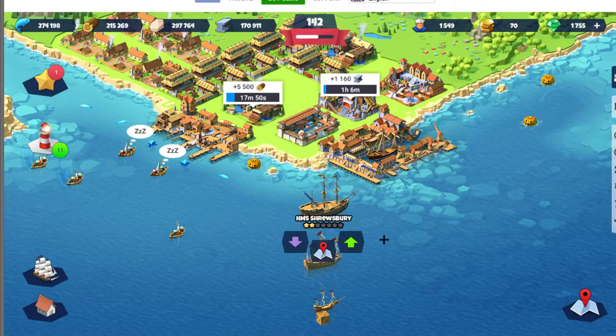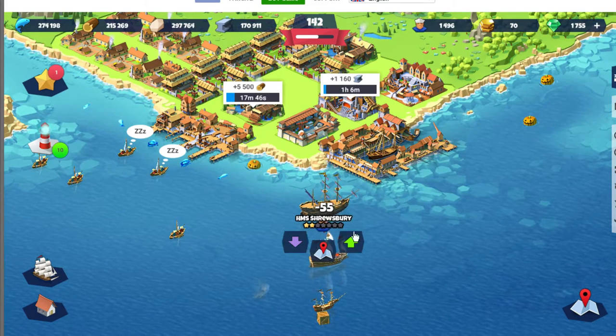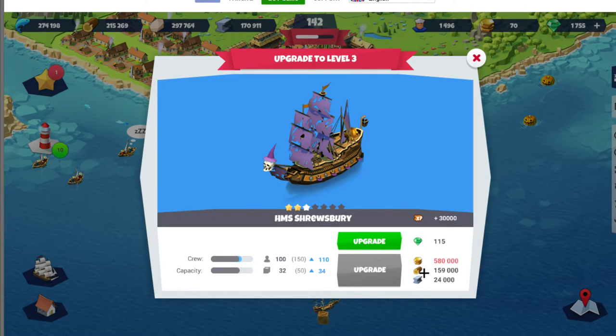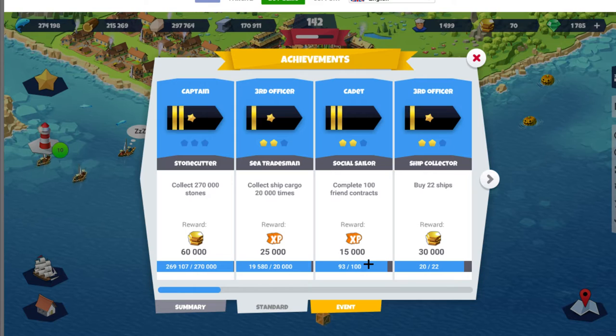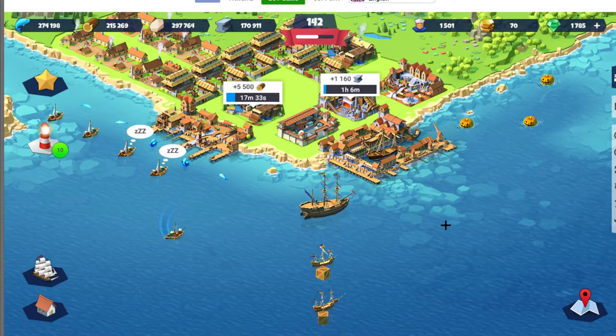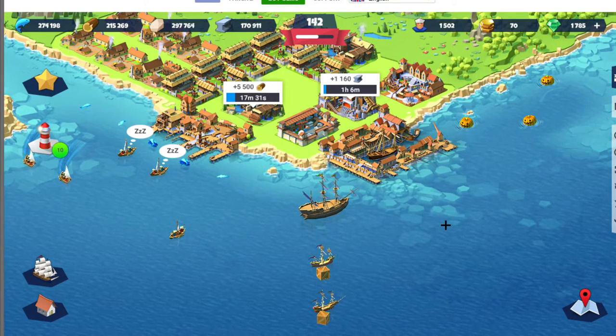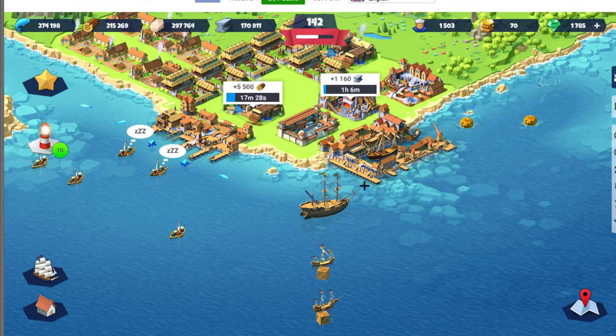Ships tend to give more cargo slots as you upgrade toward max. I want to upgrade this ship right now — and there goes my gold, I'm totally broke. That's why you need a lot of gold. Then you send ships to get more gold, and start upgrading the next one.